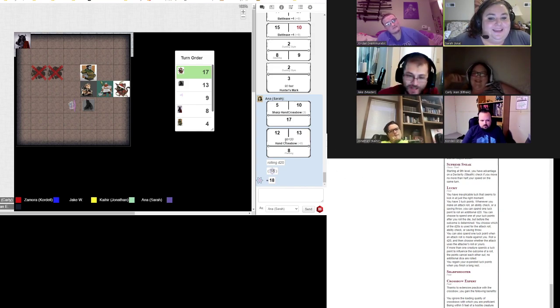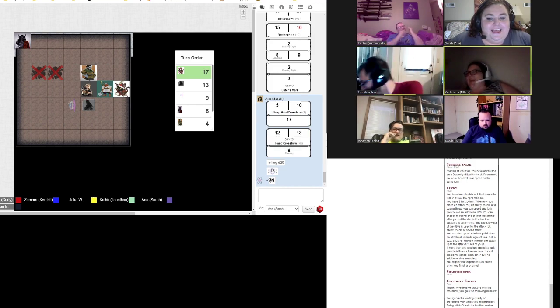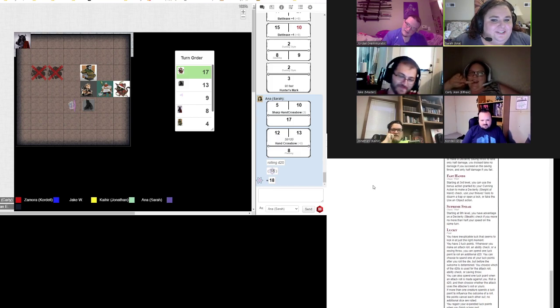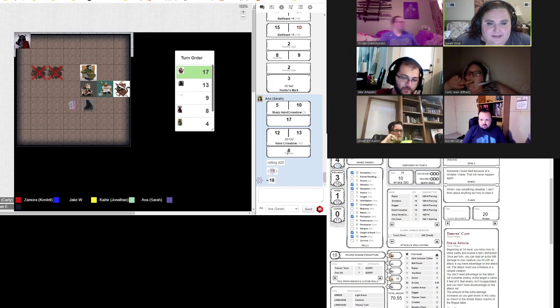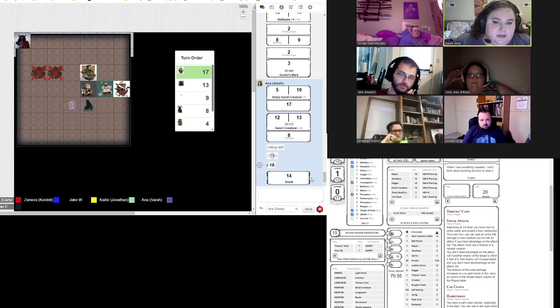Okay, so I hit. That's eight damage. But I'm going to sneak attack it because I hit him with a ranged weapon. Sneaky sneak — that's an additional 14 damage. It only had three health left. I wanted to make sure it was dead.